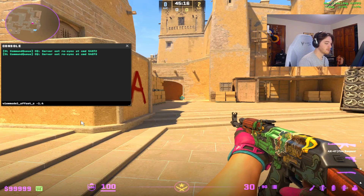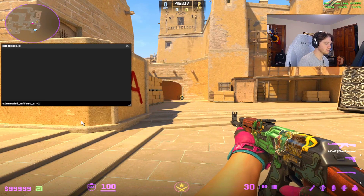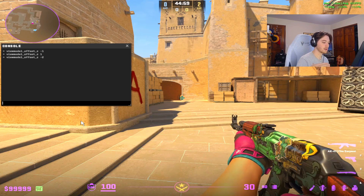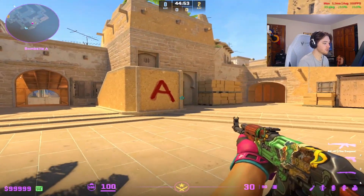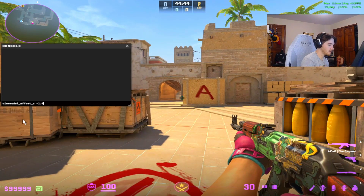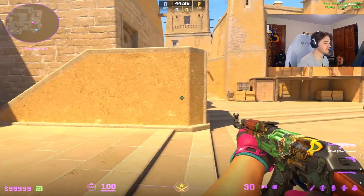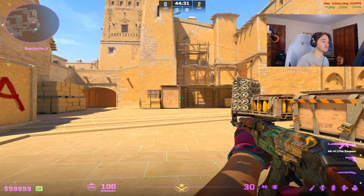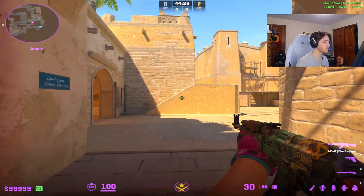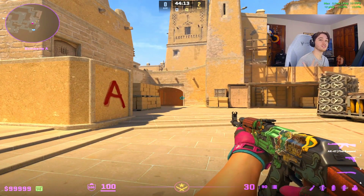The Z command moves the gun up and down. I personally like negative 1.4 — people call it the gangster view model, and I think Stewie uses it as well. It goes all the way to negative 2 where your gun is at the very bottom, which is probably one of the most common view models in North America right now. A view model change is almost like a crosshair change but without causing inconsistency — it can be a placebo effect that makes you feel like you're aiming better and playing with more control.